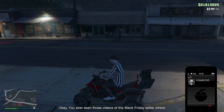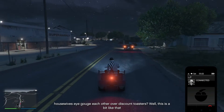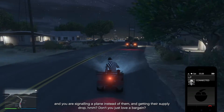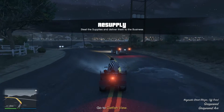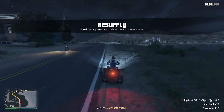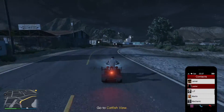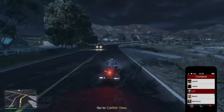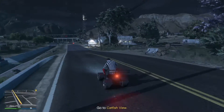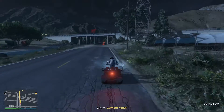You ever seen those videos of Black Friday sales where housewives eye-gouge each other over discount coasters? Well, this is a bit like that — except you're hitting a Vago set and getting their supply truck. So I've got to go over here, a mile and six away. Might be easier with a different aircraft or helicopter. LJT is the guy in charge of making sure the business I'm running as a club president runs fine. He told me to go over here to this drop — it's by the ocean.